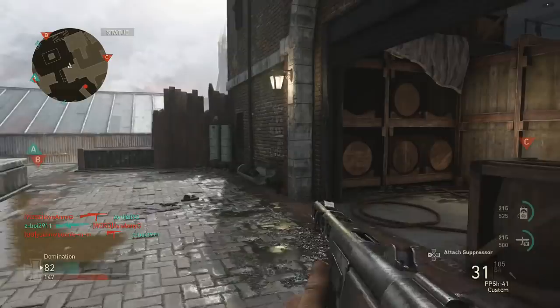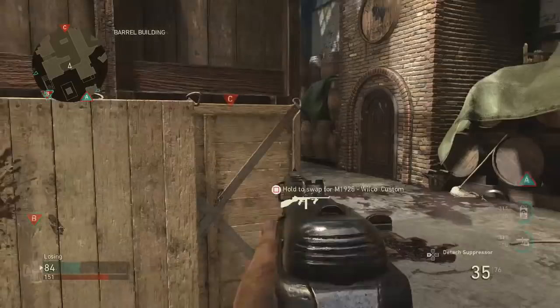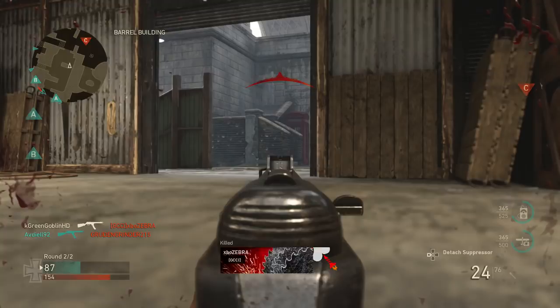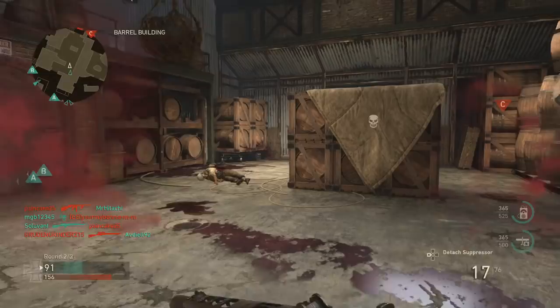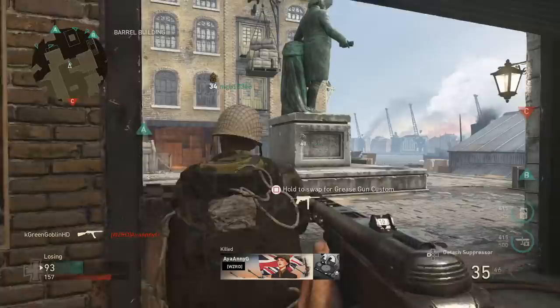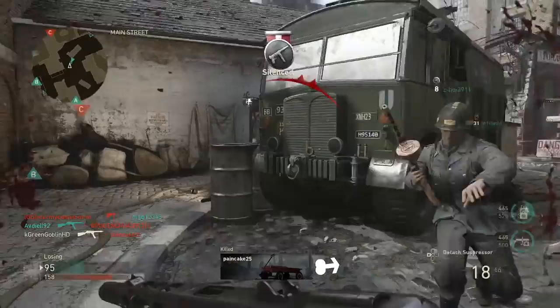The other option is using an SMG class with Airborne, which gives you a silencer to keep you stealthy. I was using the PPSH and Type 100. For basic training, I like Primed so I can win those tough gunfights — getting 25 kills in a row means you'll face some tight situations. My Type 100 had Quick Draw, Extended Mags, and Rapid Fire. I still need to test more attachments, but that loadout worked well.